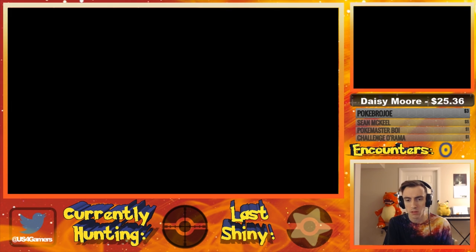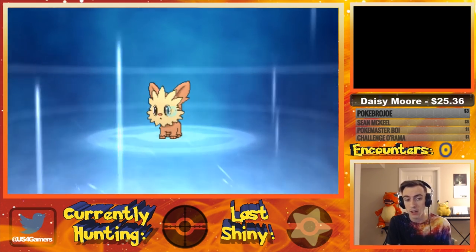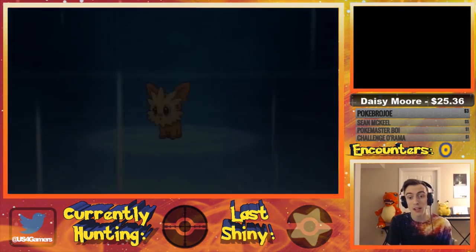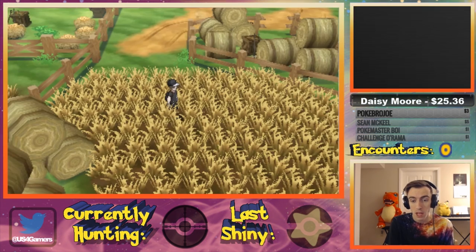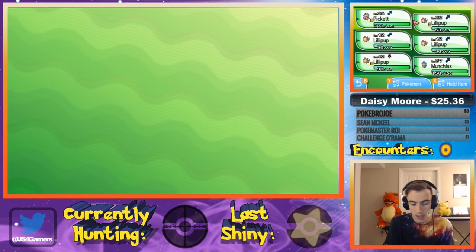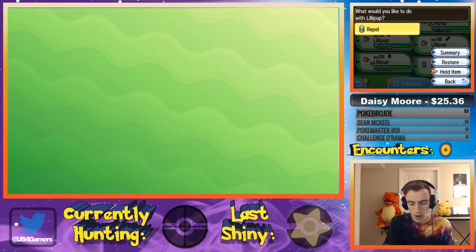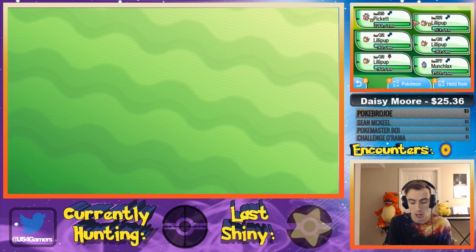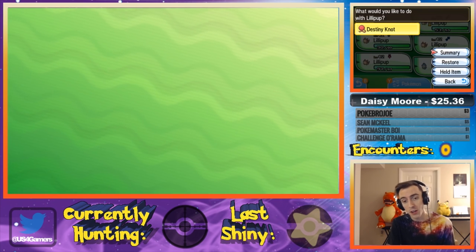One important thing: don't let your Lillipups evolve. Your Lillipups are going to want to evolve, but when they turn into Herdier they lose their Pickup ability. Make sure they don't evolve every time they level up. But every time they do level up, they'll be a little more likely to pick up a rarer item. Look — this Lillipup down here picked up an item; it's a Repel, so nothing too great, but you just keep repeating this until one picks up a rare item.